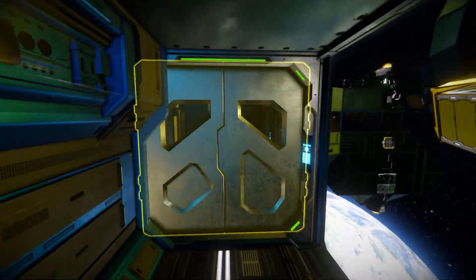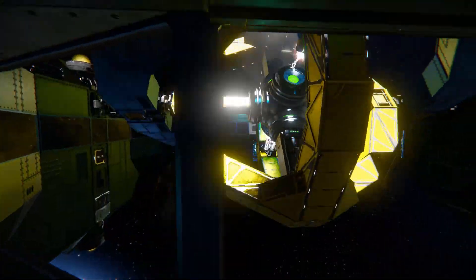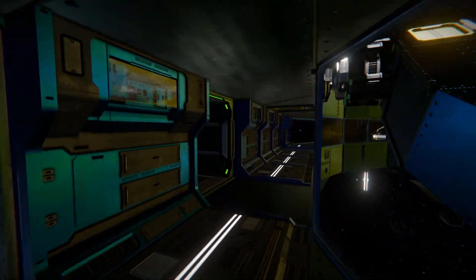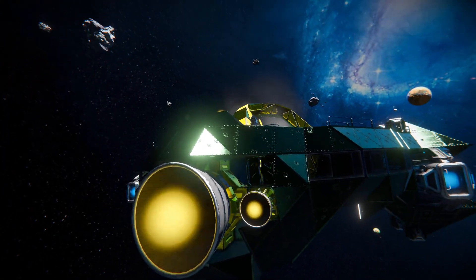Walking further along, there are our ion thrusters and a small intermittent doorway, because coming around to this area we're going to lose all oxygen. That's the view on that side, and walking towards the doorways where our hydrogen thrusters are at the back — opening that up, there are our hydrogen thrusters.